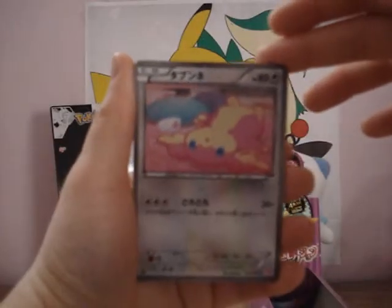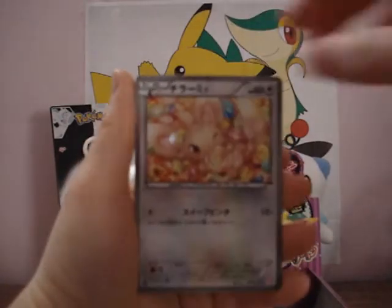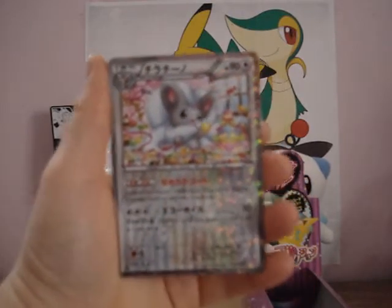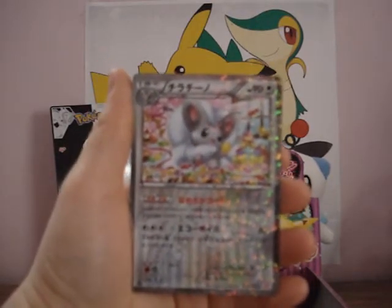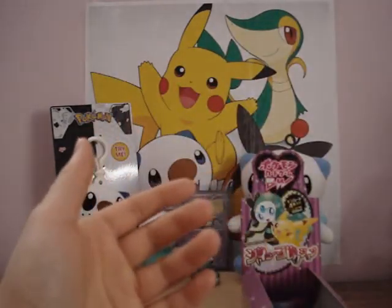The first card is Audino. A Minccino. A Minccino and Cinccino — that's cool. So Minccino and Cinccino in the same pack. And a Growlithe, or Growliths.